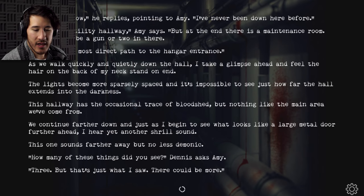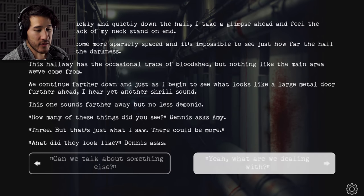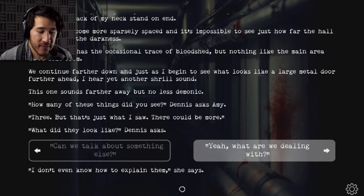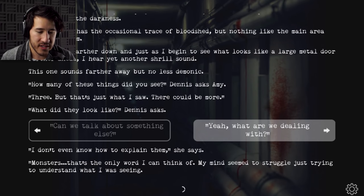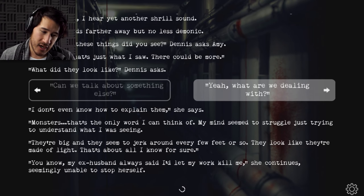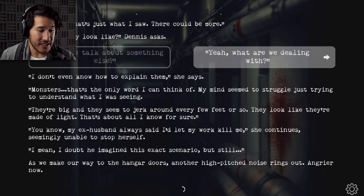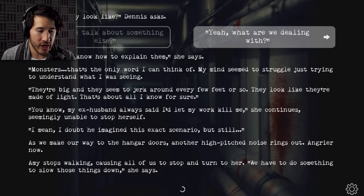Just as I begin to see what looks like a large metal door further ahead, I hear yet another shrill sound — this one sounds farther away, but no less demonic. 'How many of these things did you see?' 'Three. But that's just what I saw — there could be more.' 'What did they look like? What are we dealing with?' 'I don't even know how to explain them. Monsters — that's the only word I can think of. My mind seemed to struggle just trying to understand what I was seeing. They're big, and they seem to jerk around every few feet or so. They look like they're made of light — that's about all I know for sure.' 'My ex-husband always said I'd let my work kill me,' she continues, seeming unable to stop herself. As we make our way to the hangar doors, another high-pitched scream rings out — angrier now.